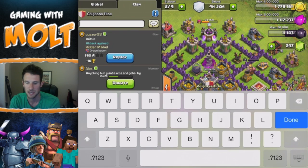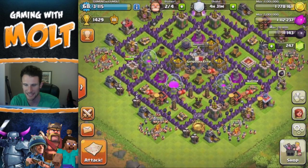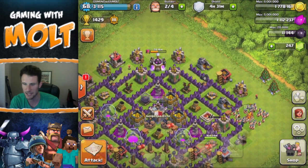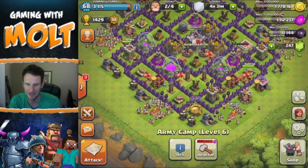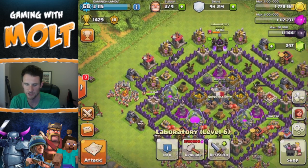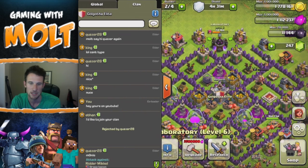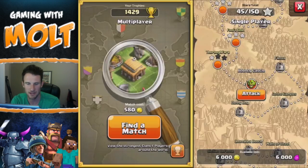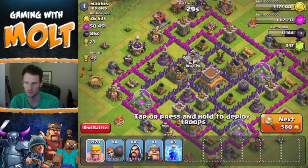Let's go say hey to the clan. I'll type that I'm on YouTube and see how they react. Our army camps are all done and we're already researching archers, which will be done relatively soon, so we'll save elixir for another troop upgrade. We can't upgrade Pekkas right now. Let's go on the attack — we're gonna break that shield and I'll raid for a bit to get another army comp going.